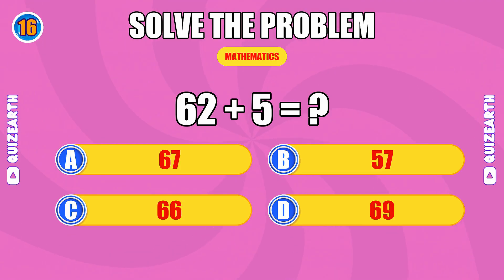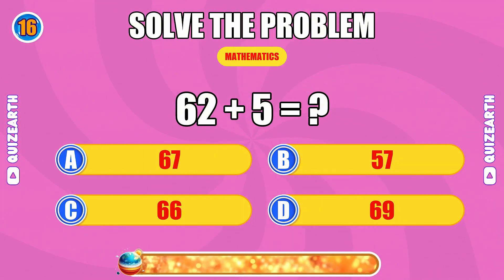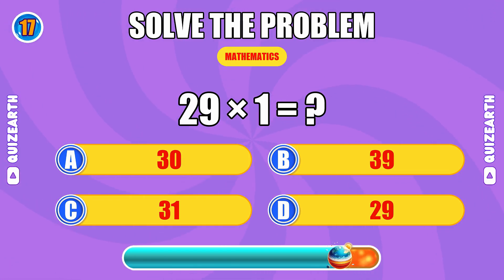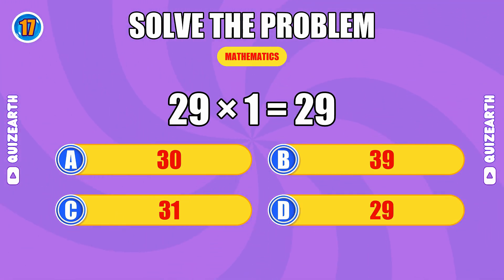What is 62 plus 5? You're in the zone, the answer is 67. How much is 29 times 1? Lightning quick, the answer is 29.